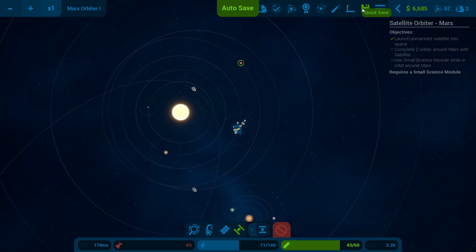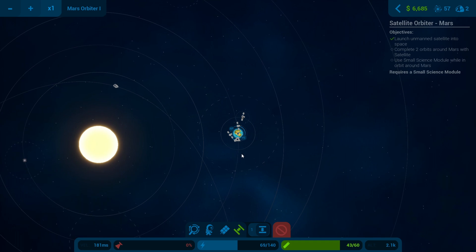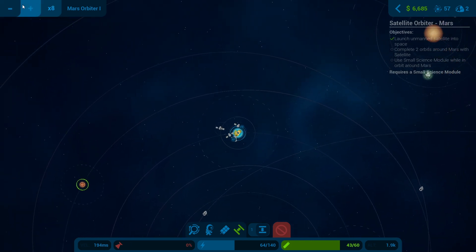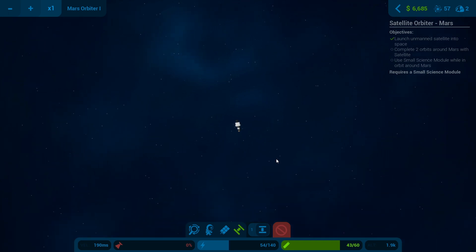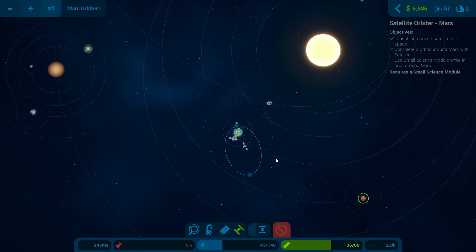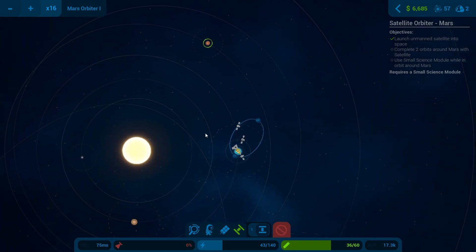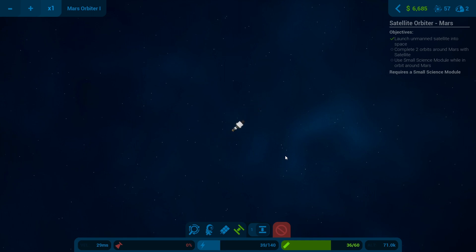I'm going to do a quick save and then figure out how to get to Mars. I wish you could do a maneuver node - that would be really handy right now. If we go around this side and burn forward - that's backwards. What will that do with our orbit? Exit out of the sphere of influence - I'm guessing that's going to be the best thing to do here. Oh boy, oh boy - that is not what I want right now.